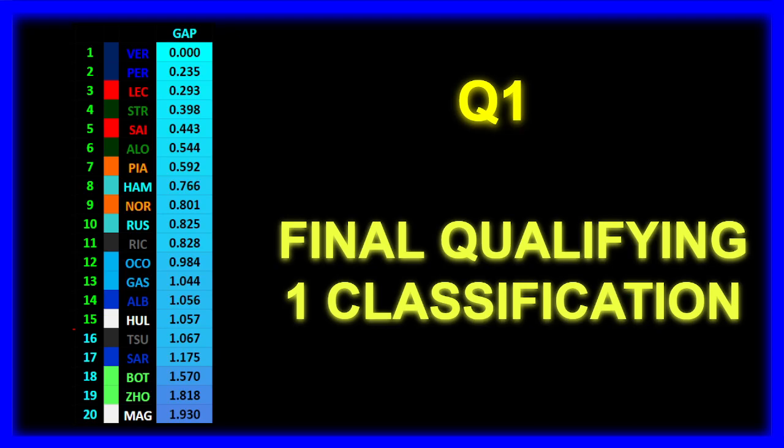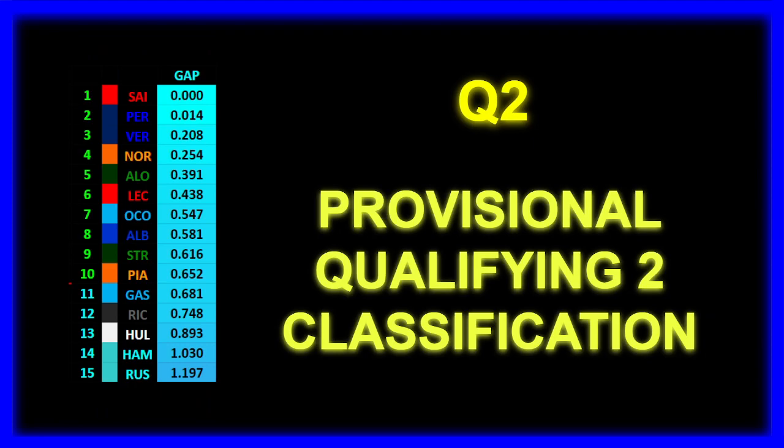In Q2, Carlos Sainz is provisionally topping the session ahead of Checo Perez in P2, Max Verstappen only in P3. P4 for Lando Norris, P5 for Fernando Alonso, P6 for Charles Leclerc, then Ocon, Albon, Stroll, and Piastri rounding out the top 10. Pierre Gasly P11, Ricciardo P12, Hülkenberg P13, then the two Mercedes of Hamilton and Russell in P14 and P15. There was a red flag caused by Lewis Hamilton having an incident — his car wasn't able to get back to the pits, which meant a lot of drivers could only complete one hot lap and explains the much weirder order compared to Q1.